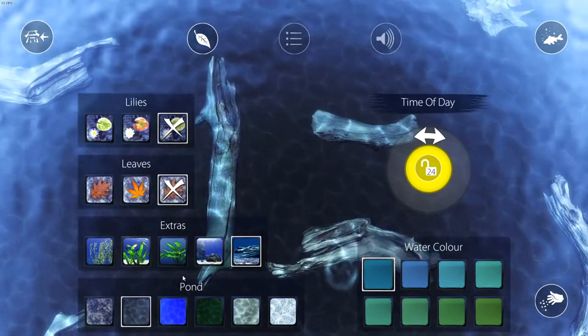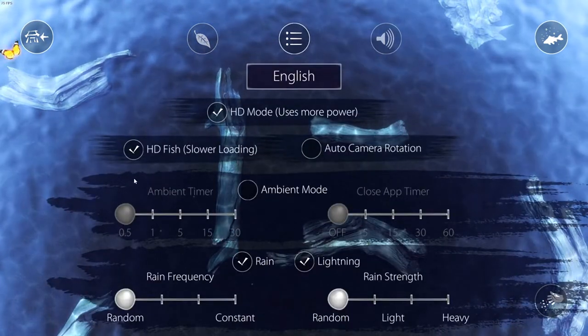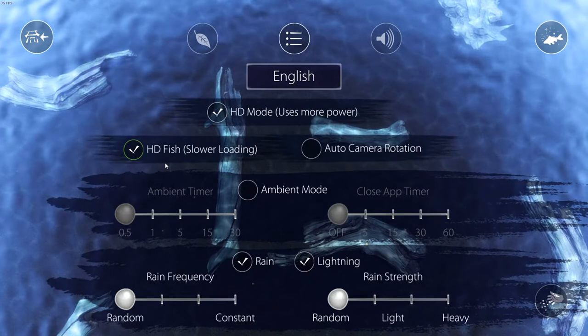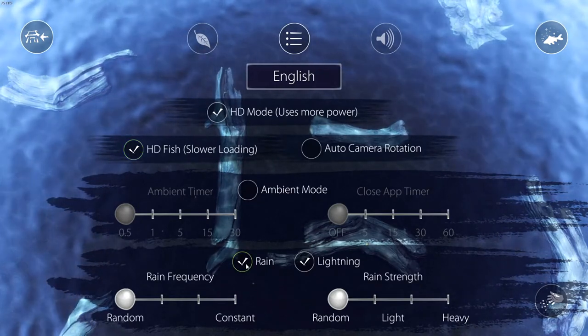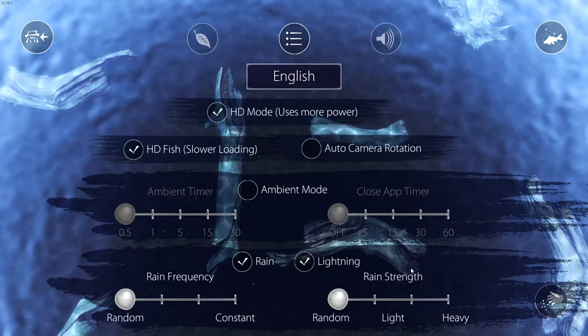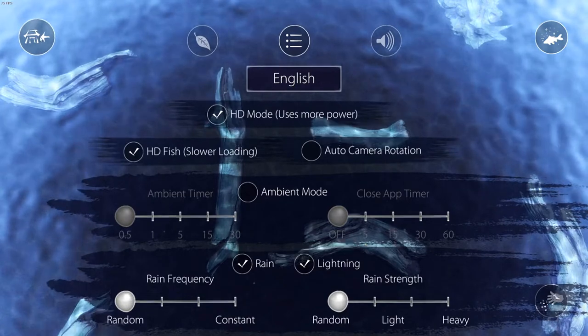You can even change the color of the water. You can fine-tune it, and you have options such as high-definition fish. You can turn on rain and lightning, so there's plenty of ambient noise. You can just leave this thing running and chill — all that kind of good stuff.